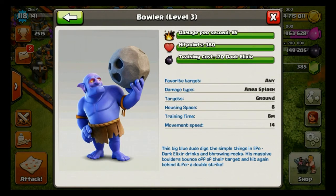His damage per second is 85, hit points 380, training cost 170 Dark Elixir, and he doesn't have any favorite target, with a housing space of 8.